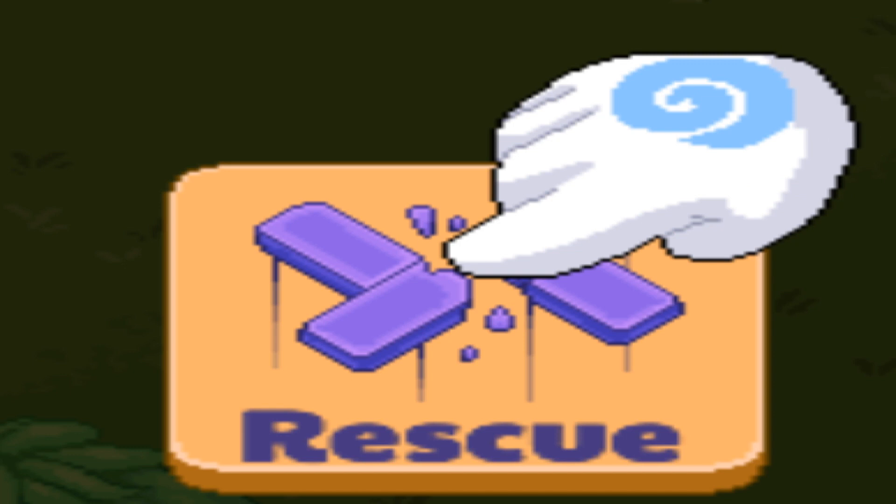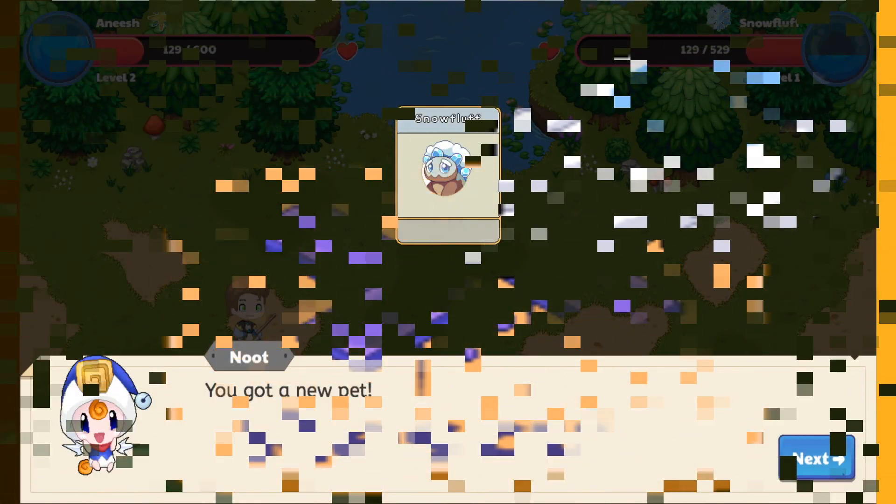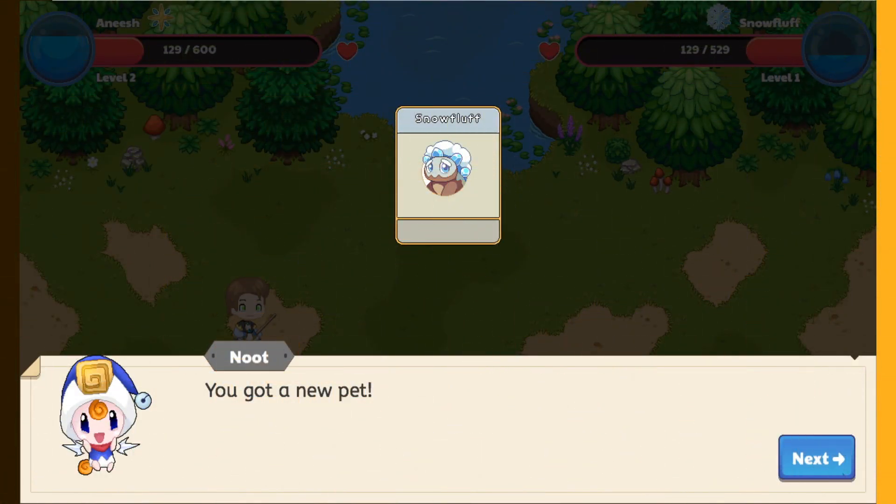To rescue these pets, you click the rescue button at the bottom right corner, pay some currency, and answer a question. If you get the question correct, you get a new pet.